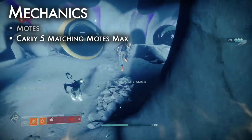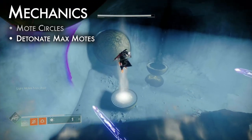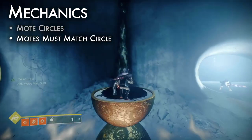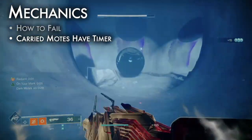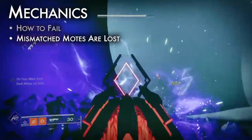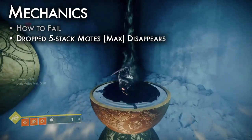Pick up five matching motes to max out, switching to third person. Mote circles are glowing platforms of sand that respond to mote detonations, activating mechanics in an encounter. Once maxed out, press your weapon fire button to detonate motes above a matching mote circle — light motes over light circle, dark over dark. Be careful: motes disappear after a short time on the ground. After 30 seconds, any motes you carry will disappear unless you pick up more. If you're carrying one type of motes, walking over the other type will replace them. And dropping a five-stack of motes doesn't actually drop it — it just disappears.